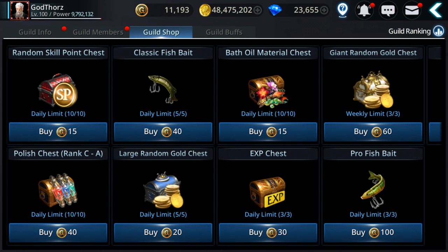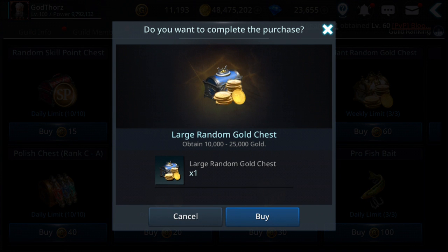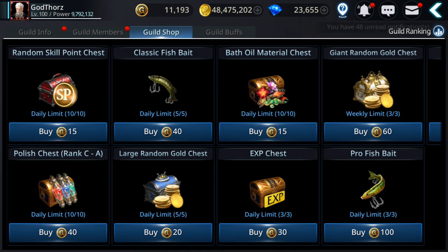You can also get gold from the guild shop — you can buy if you're already in a guild. The daily random gold chests give you from 10K to 25K, so on average from all five that's about 100K. So 1.9 million plus 100K is 2 million so far guys.